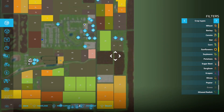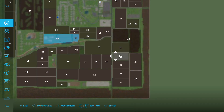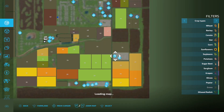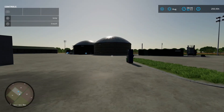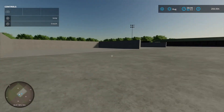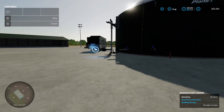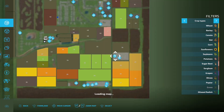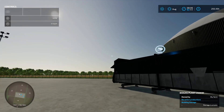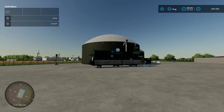Down here, what you might think is just a petrol station - click on that and buy it - 364 grand - turns out it's a BGA! You've got your methane point just there, the BGA is over there, two big bunker silos, taking-out point for your digestate, loading-in point for your slurry, production chain menu, and you load in solid stuff up there. There's a big shed over here as well.